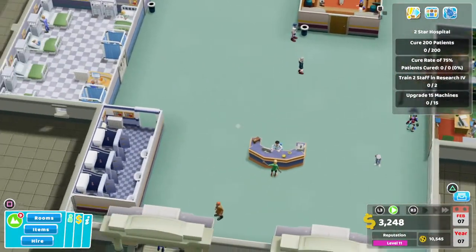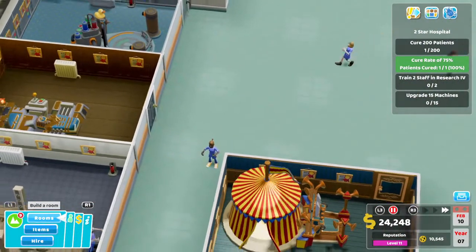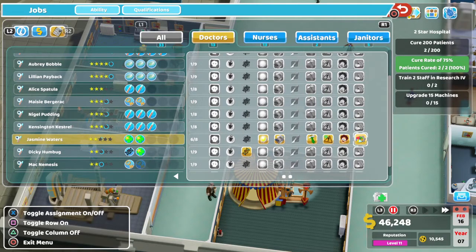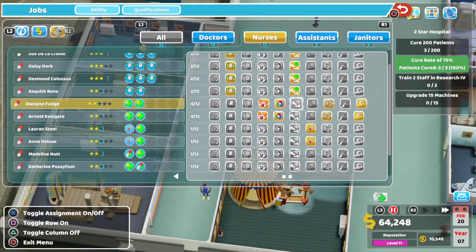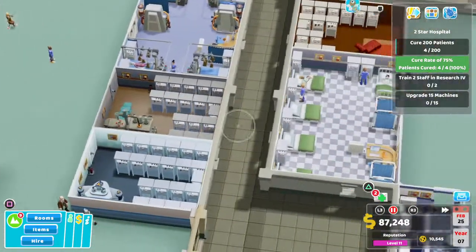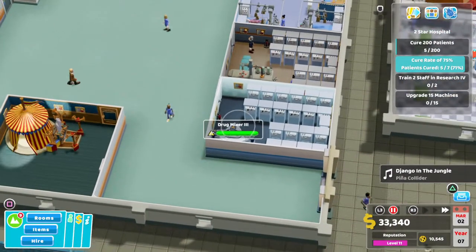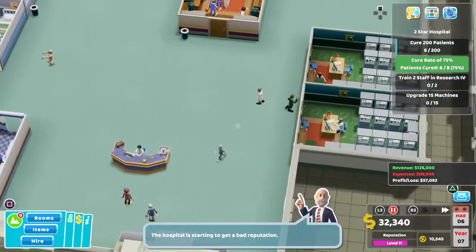In terms of rooms left to build — doctors-wise, we need a deluxe clinic, DNA lab, shot clinic, resolution lab, and a recovery — so five rooms. Nurses, we're all good. Remember, we're not building the surgery. Five rooms, each machine gets upgraded twice — that's 10 upgrades on machines — which still leaves us with five upgrades to get. So we will definitely need to sell, probably in the pharmacy, sell a few machines and then get back up there.